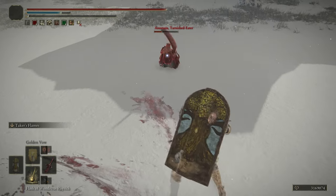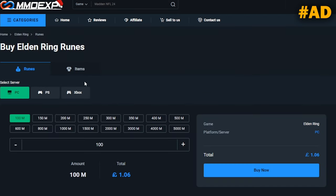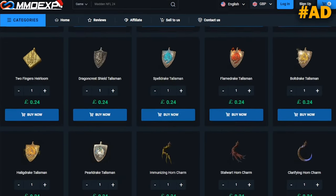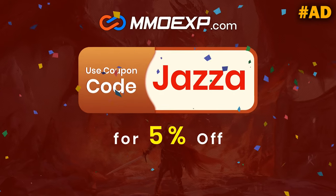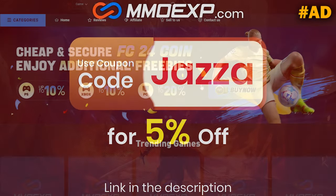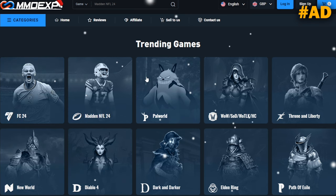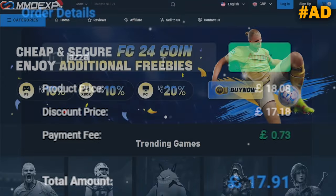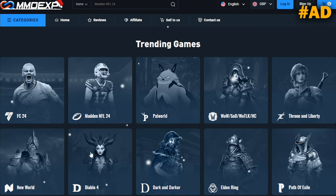Today's video is sponsored by MMO EXP. MMO EXP is the fastest and cheapest place to buy in-game currencies, and Elden Ring is one of the games that they specialise in. It's not just runes that you can purchase from them, it's also key items like the Talismans I'll talk about in a moment. Their service is fast and easy, and because we're partnered with them, you can use the unique code JAZZA to get yourself 5% off any purchases you make on their website — and that's for their entire site, not just the Elden Ring items. If you are playing any other games like Diablo 4, World of Warcraft, or even FC24, you can use my code JAZZA to get 5% off. So thank you once again to MMO EXP for sponsoring this video, but let's jump into the Talismans you should use for this build.